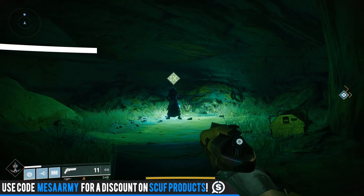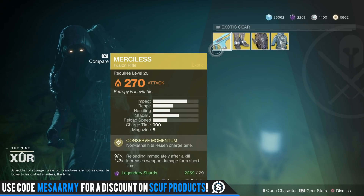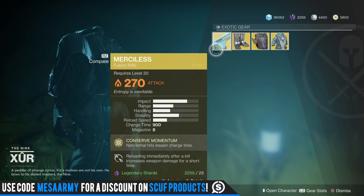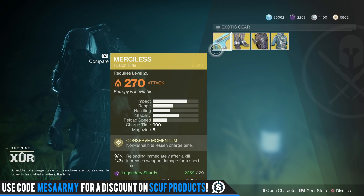He brings with him exotic goods which he sells for legendary shards, so let's go see what he's got. You're in luck if you missed the last time he sold Merciless, which I think was the first week. It's probably the best fusion rifle and one of the best power weapons in the game for everything you do.